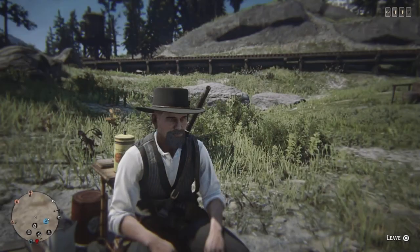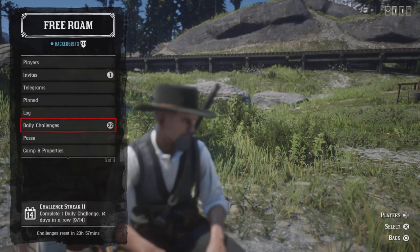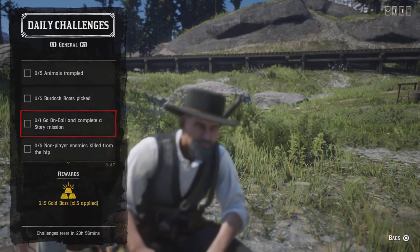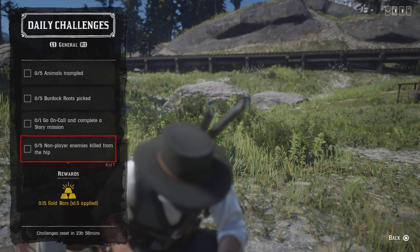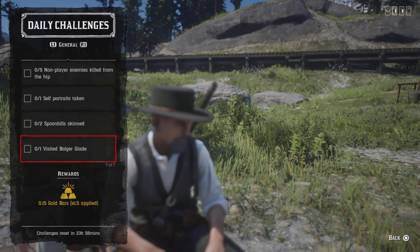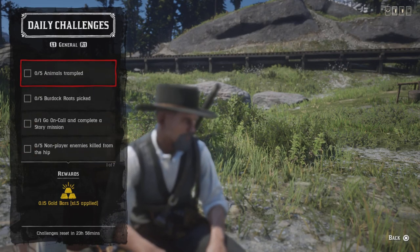For the dailies — happy birthday Zack, you're watching — we have: five animals trampled, five burdock roots picked, one go on call, complete story mission, five non-player enemies killed from the hip, one self-portrait taken, two spoonbill skin, one visited Bojo Glade, five animals trampled.